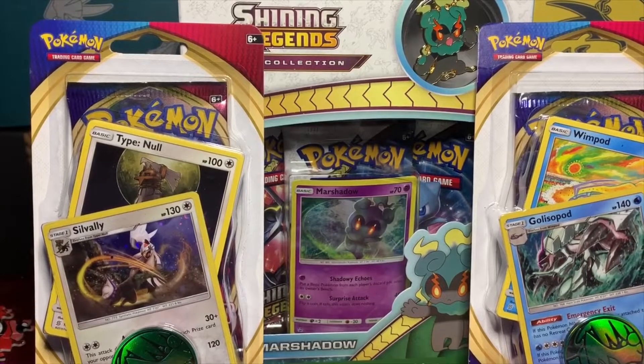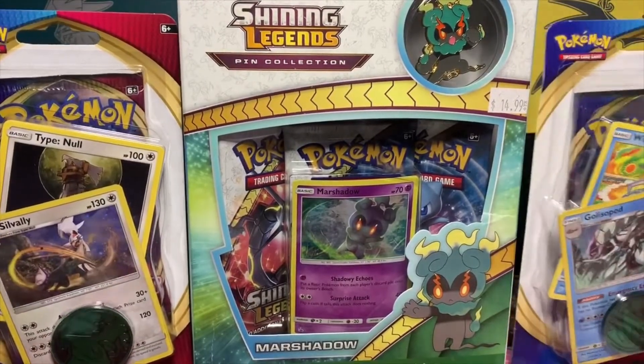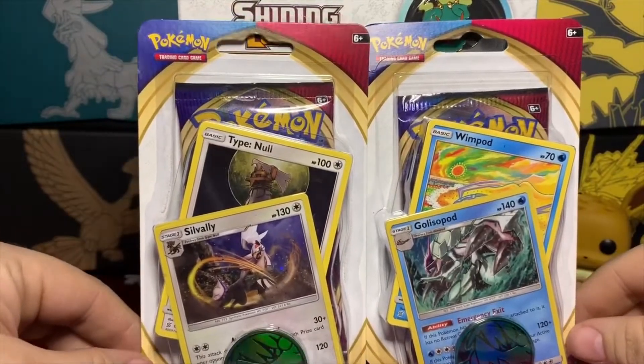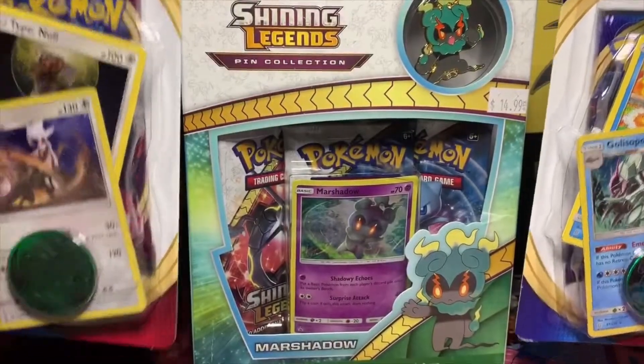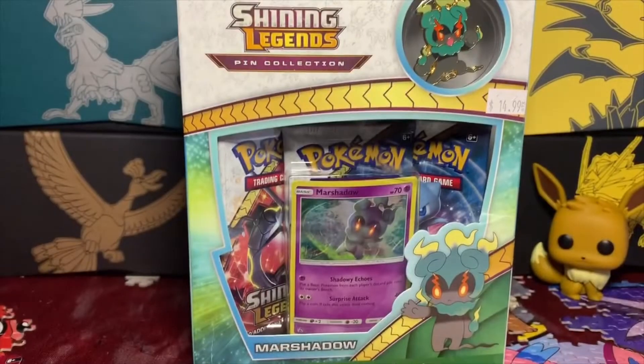I went out of town last week and found this Marsh Shadow Shining Legends box at an old school game shop, as well as these two Sword and Shield blister packs at Target. We're going to open up these today and see if we get anything good — hopefully the gold Zacian or Zamazenta card. Remember to like, comment, subscribe, and hit that bell notification so you know when I post. Thanks for watching.